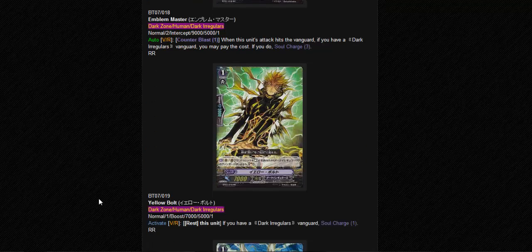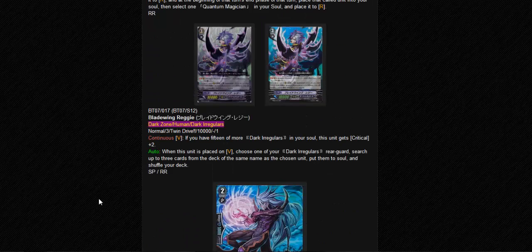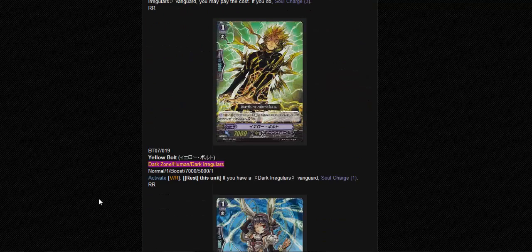Soul charge 3 - do I still need to say anything about this card? It's just awesome. Okay, Yellow Boat - this card is really awesome. When I look at this card in the anime I was like it's gonna be a rare, but it's actually a Force card and I was really shocked. Its effect is: rest this unit, if you have a Dark Irregular Vanguard, soul charge 1. Every turn you can just rest and soul charge. That is why I told you guys this Dark Irregular deck can have more than 15 souls - don't even worry about not reaching the requirement.